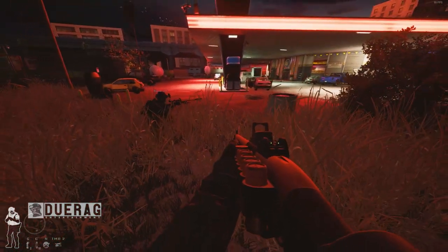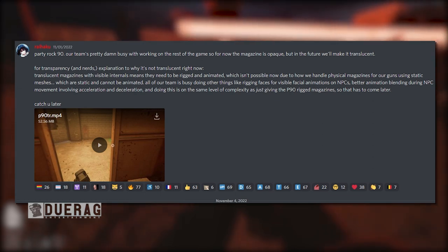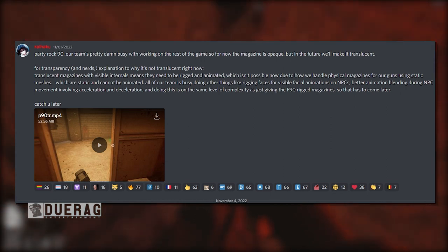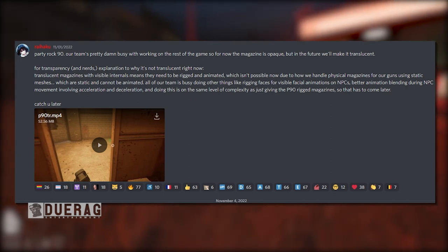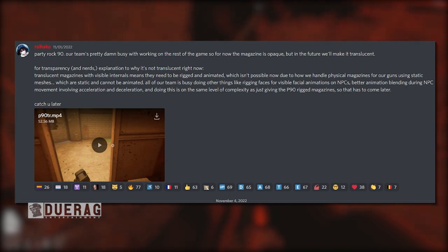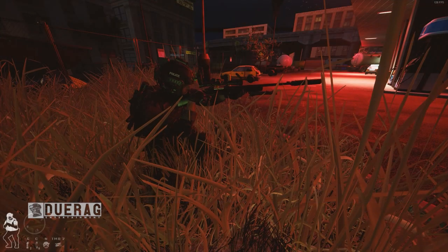The first update is from Reihaku who says: 'Harry rock 90 — our team's pretty damn busy with working on the rest of the game, so for now the magazine is opaque, but in the future we'll make it translucent. Translucent magazines with visible internals means they need to be rigged and animated, which is impossible right now due to how we handle physical magazines using static meshes, which are static and cannot be animated. All of our team is busy rigging faces for visible facial animations on NPCs, better animation blending during NPC movement involving acceleration and deceleration — so that comes later.'